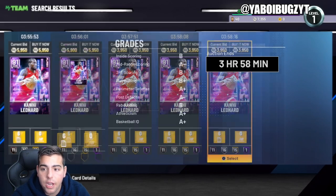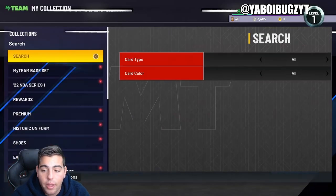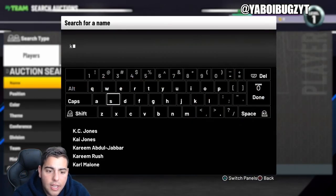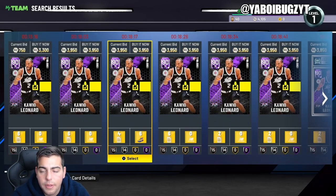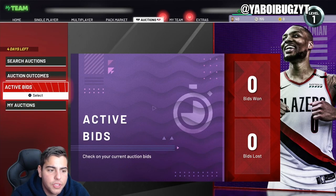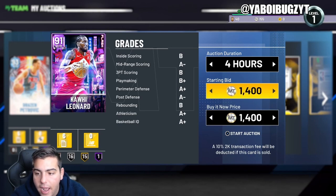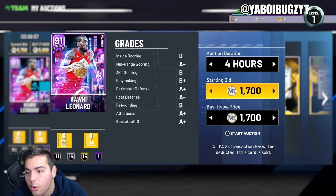I'd buy all of them but I don't have enough MT. All my MT is literally in investments — we have over 500,000 MT and we have to sell a lot of stuff. That Kawhi Leonard is an absolute steal. This type of filter is absolutely incredible — Kawhi Leonard at 3950, going up to 5900, and I'm listing all of mine right now. This is how I've been making MT. Amethyst are the key, and there are still tons of snipes because people are now selling their investments for cheap, so you can maximize profits and keep buying more.